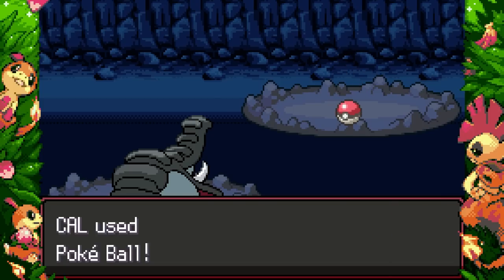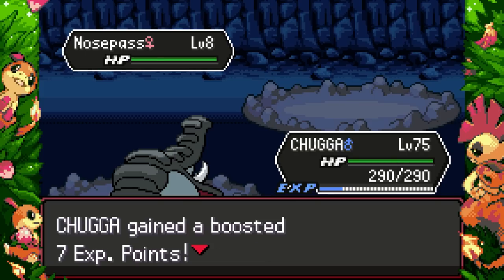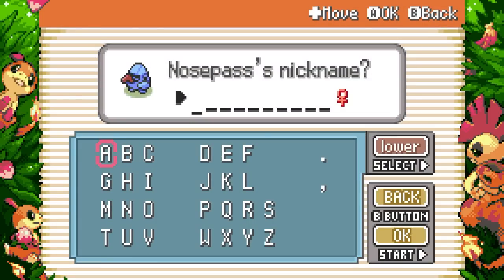Four times weak to Fighting or Ground is pretty bad — having two four-times weaknesses sucks — but there are other Pokémon out there that have it a lot worse. Anyway, I want to use Probopass because it has Levitate now, so we definitely have to get that.